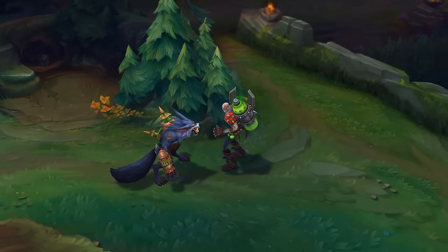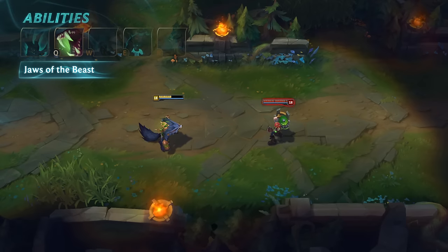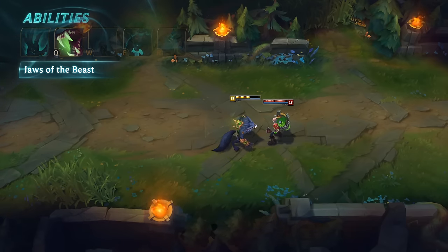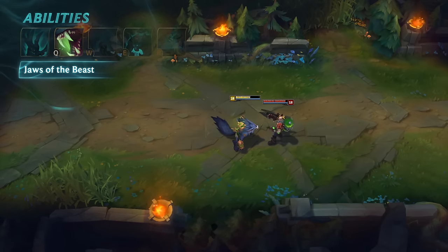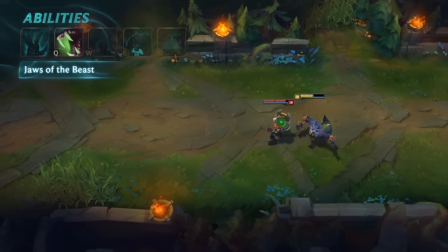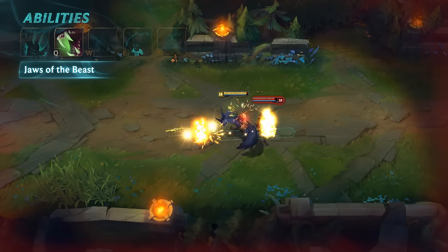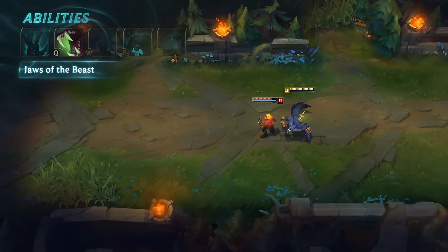Warwick's Q is Jaws of the Beast. When pressed, he lunges to an enemy, dealing damage based on max health, applying on-hit effects, and healing Warwick. If you hold Q down during the lunge, Warwick will actually leap behind the target. As an extra benefit, Warwick will also follow any other movements they make, such as Arcane Shift or Flash.